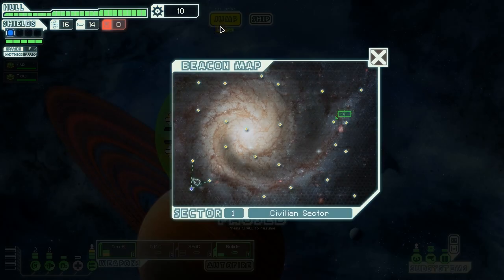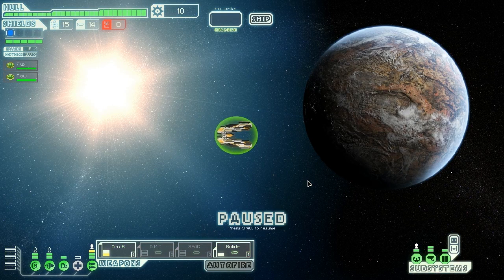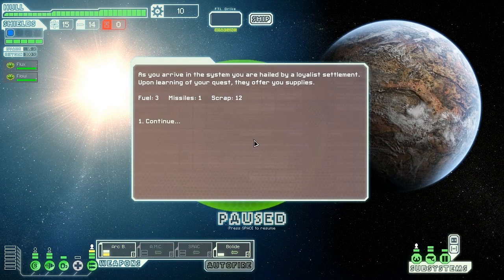Let's get jumping and hope we find some people and not some robots. This ship is great at fighting non-Zoltan, non-drone enemies — if we find drone enemies we're going to be wasting a lot of rockets. As we arrive in the system, we're hailed by Loyola's Settlement. Upon learning of our quest, they offer us some supplies: three fuel, a free missile, and 12 scrap. Awesome.